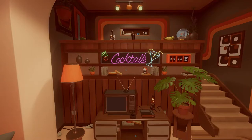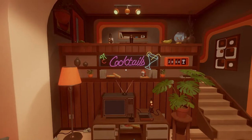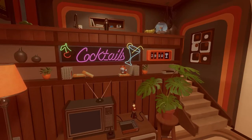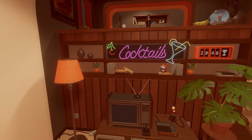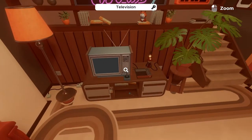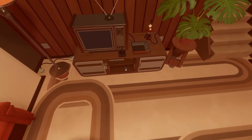Hello everyone, I'm Apparition Snow and this is Escape Simulator 70s room. We've got a nice setup — a little cat figurine, cocktails, television. It is not on. Okay, let's take a look around.